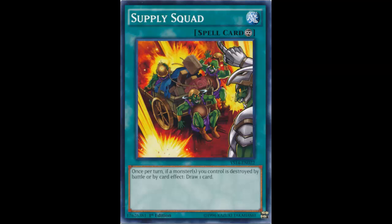If I set a monster and activate Supply Squad, psychologically you're thinking: if I kill their monster, they're going to draw a card and even out. The more I kill their monsters, the more resources they're getting — eventually I'll run out of resources compared to them. That's where the problem lies. It messes with your opponent psychologically because of how good this card is.